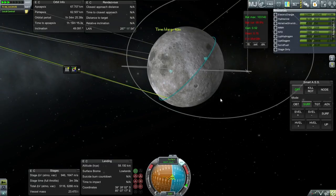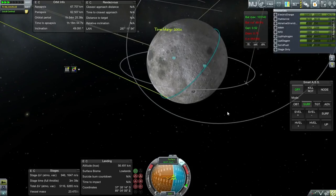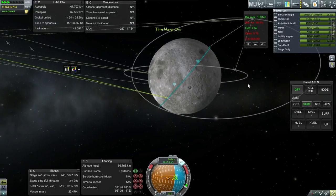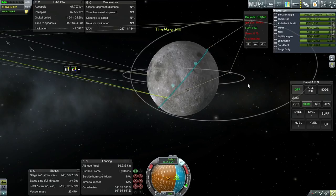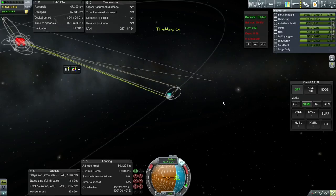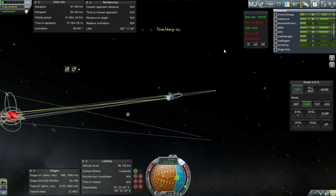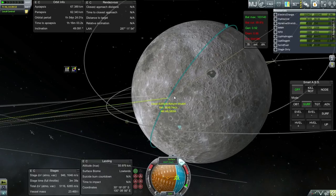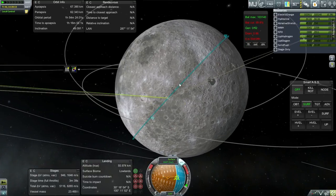Here we go. I think we've got to pick up communication with the two-flower soon. Once we do, we'll start the descent burn. I think it's a good time to start the descent burn. I want an equatorial location — it seems like we're right there. Let's go for right around here; it's probably for the best.